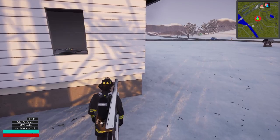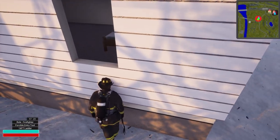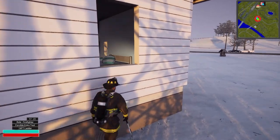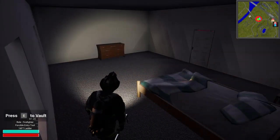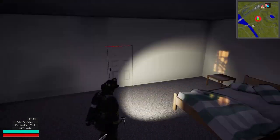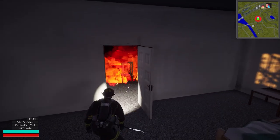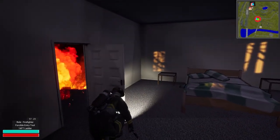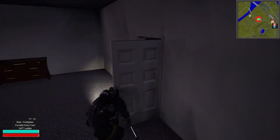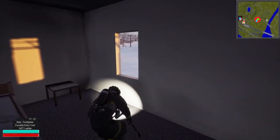At least we broke the window. It's not giving us the option to vault, but we can jump up and get in — that works out better than the ladder. This room is empty. We've got some fires on this side — it is going good. Let's close this back and see if we can at least save the bedroom. Come on, close — all right, let's at least save one room.